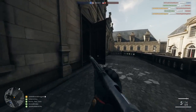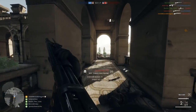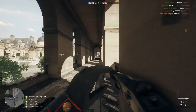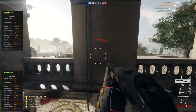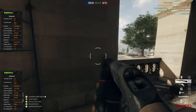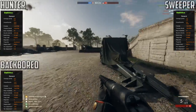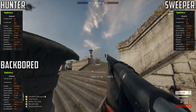Now the trench gun has three variants, and all of them differ quite a bit, so I'm going to have to show the stats a little bit differently this time around. I'll try not to take up most of your screen with stats so you can actually see the gameplay happening. Both the Hunter and Backboard variants do 8.4 damage per pellet, dropping to 4.2 at range. The Sweeper variant does 7.2 damage per pellet, dropping to 2.4 at range, so the Sweeper is already weaker than the other two.